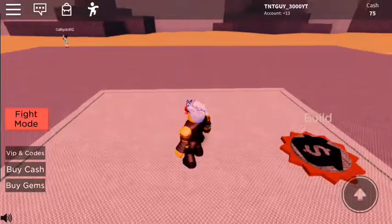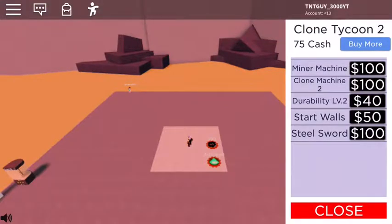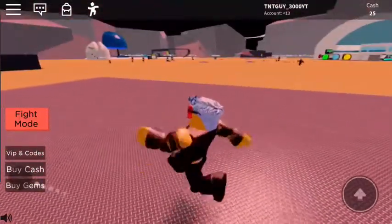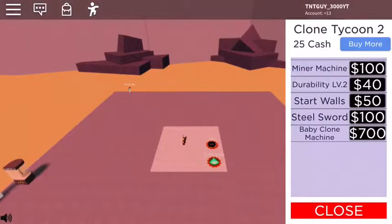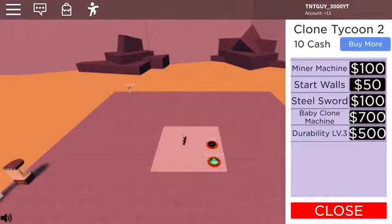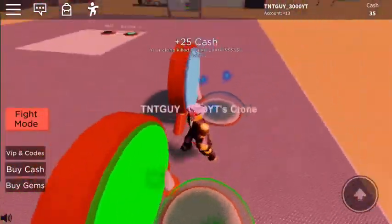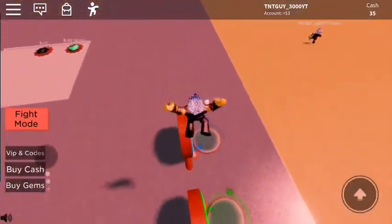I don't need a pet turtle or unicorn. I'm going to build Clone Tycoon 2. Miner machine, 100 bucks. What do I need? What did I just buy? I think I need to get another sword. I feel like we need to get the miner machine next, or at least start building walls. What did I just buy? I got another clone machine — I didn't even notice. That's good, that's really good.